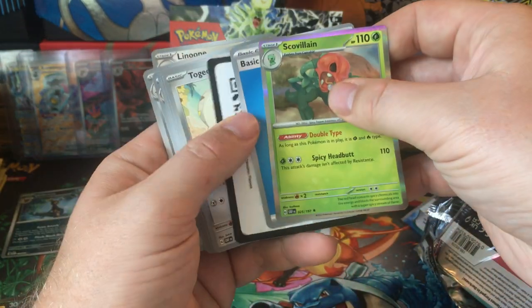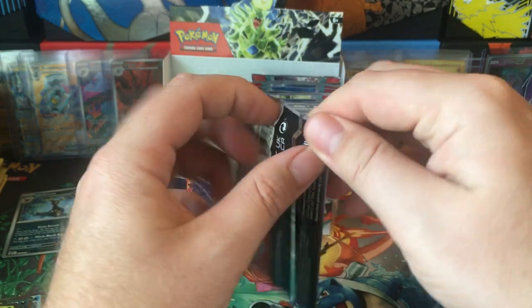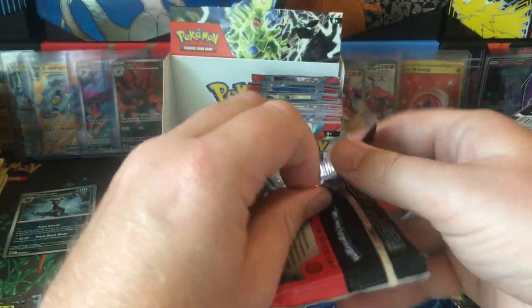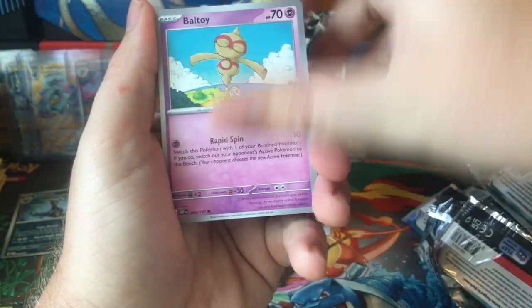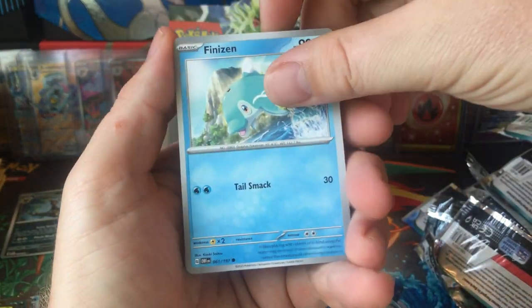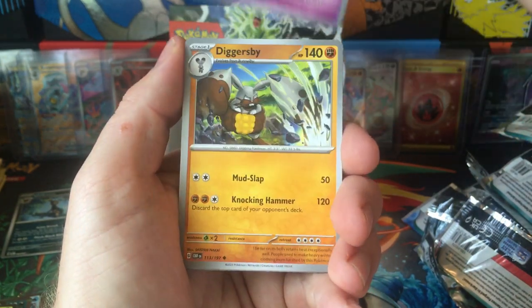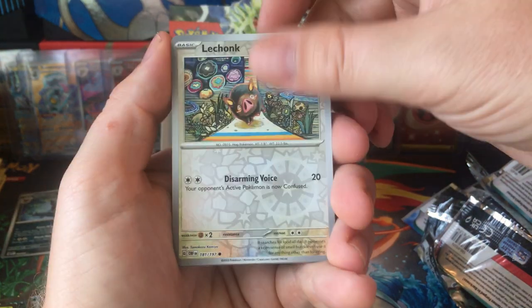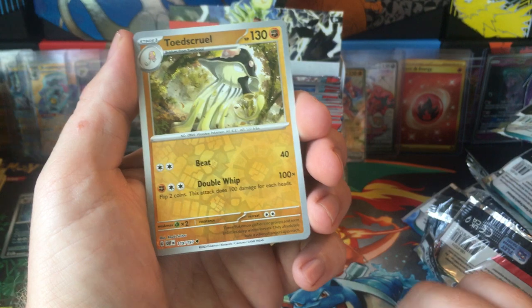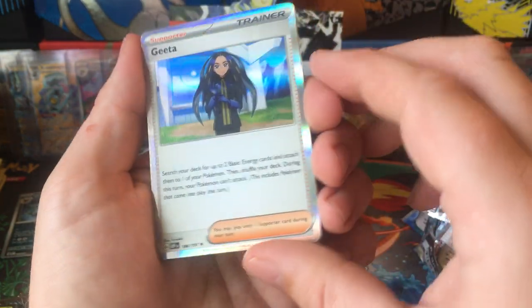If we had the Grass-type Energy that would have been a very Grass-themed pack. Alright, we got Balltoy, Finizen, Larvesta, Fungus, Houndstone, Diggersby, Solrock, Lechonk in the reverse, Toadskool in the reverse, and Greedah Hollow.